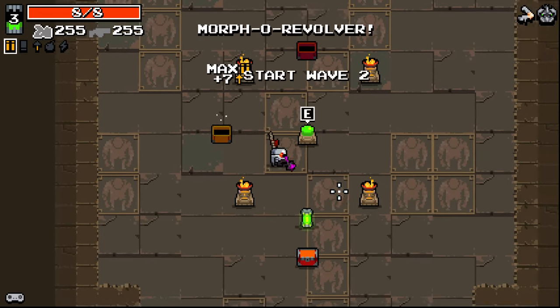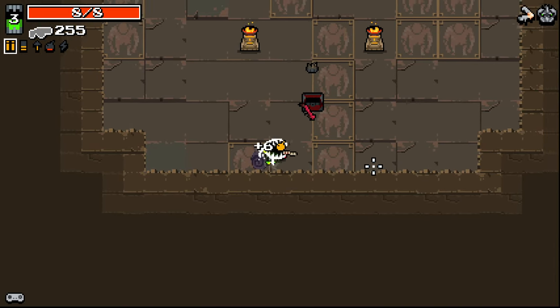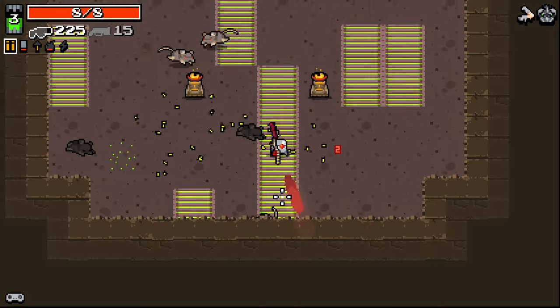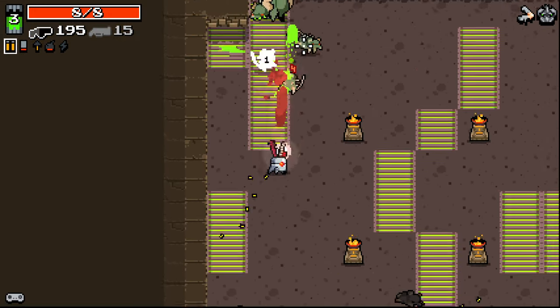Morpho Revolver — take that. Seems to always be like a higher level chest. I think I'll eat my Morpho Revolver and take that instead. We've got this for the smaller enemies. Firing out on this thing with the ecstatic elbows — it's pretty good stuff.